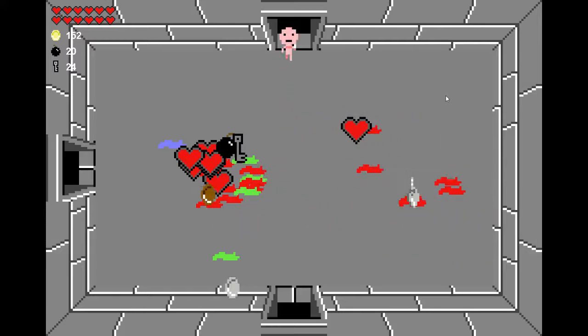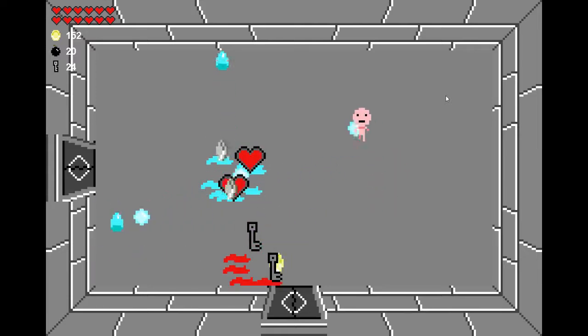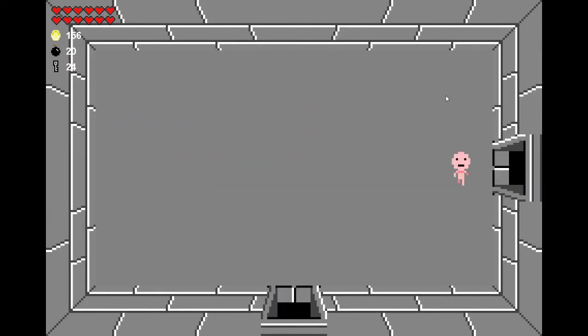The bombs are now working. Keys you can now pick up and also use on chests when you pick them up, and it'll spawn five random objects.